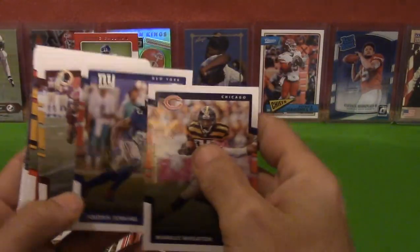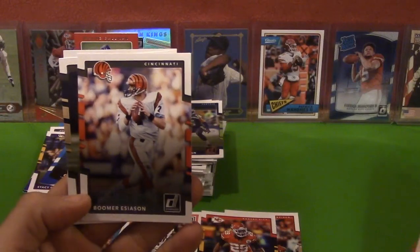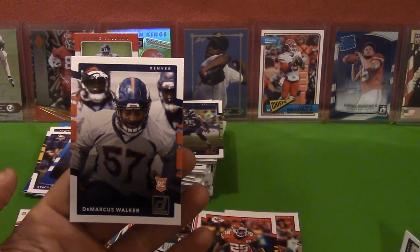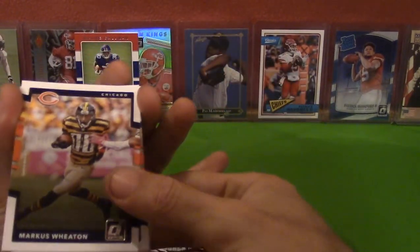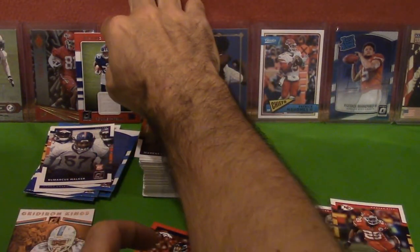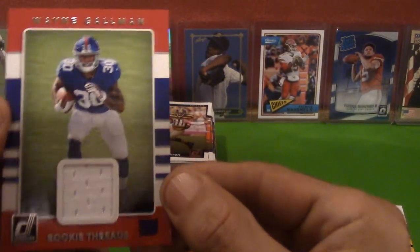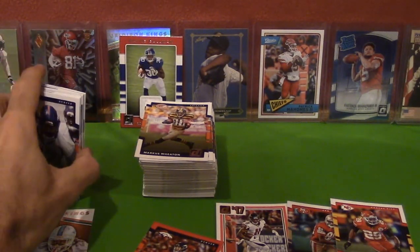One pack left — is there a Pat in here? Marcus Wheaton, Janoris Jenkins, Jamison Crowder, Eric Berry — that's cool, just got cut by the Chiefs though. Joe Flacco, Boomer Esiason, Mark Ingram, and a rookie Demarcus Walker. So that concludes this blaster box — 2017 Donruss. This rookie Threads right here — I'd say those would be the things I pulled. Sort of like a little — didn't really have the best of luck, didn't get an autograph, and that's what you really want.